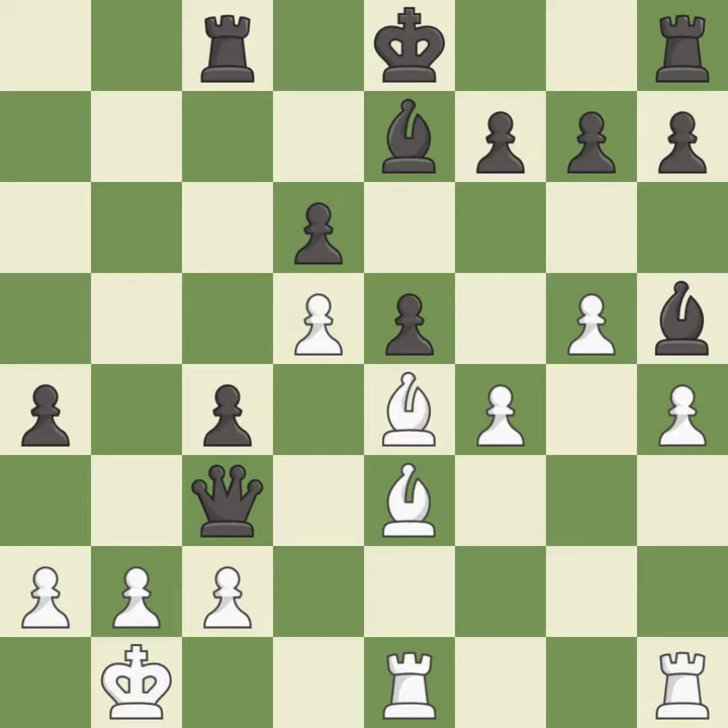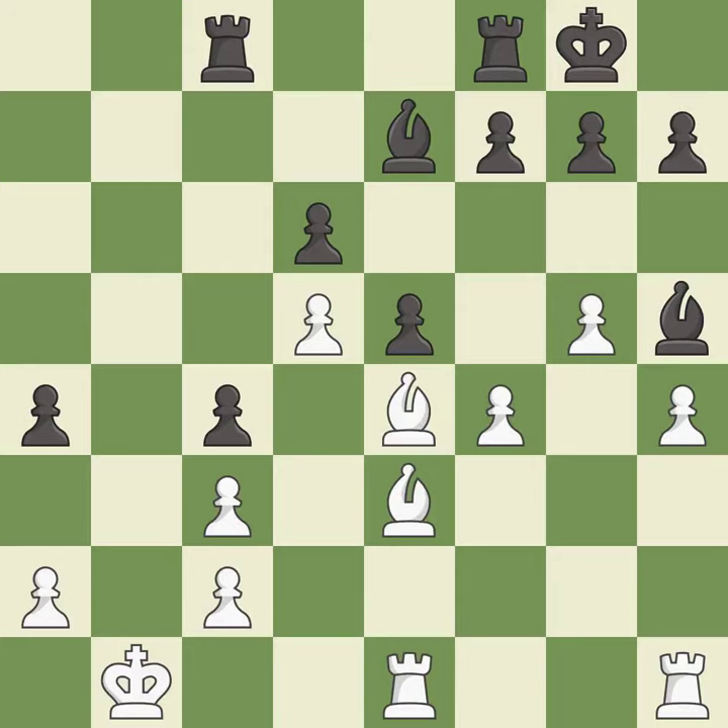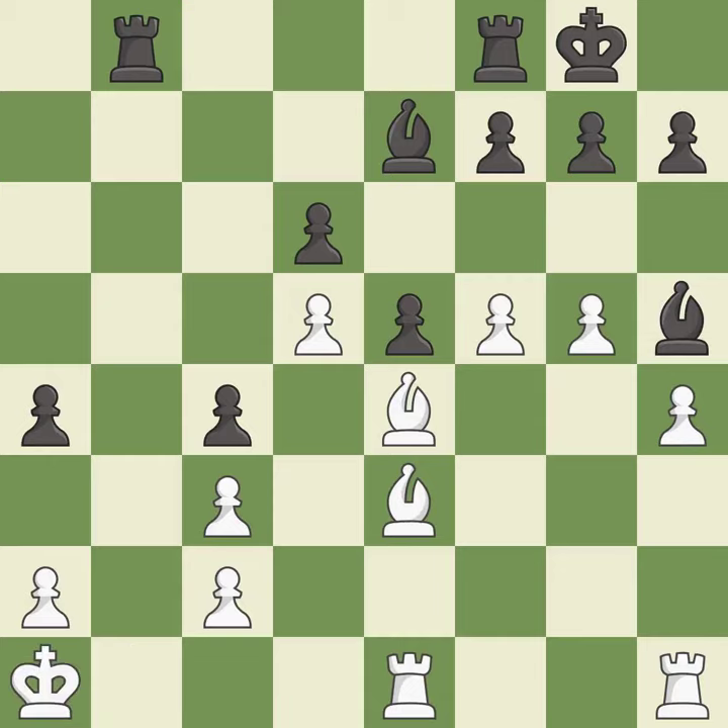The only move that works here is best. A recapture follows — best. Connecting the rooks helps them coordinate together in the future. A move threatens to kick a bishop — best. The game was close to equal, but now black has the advantage — a mistake with only one good response available. This steps away from the checking rook — good. The bishop moves to a better location, controlling more squares — best. The rooks can see each other now, providing mutual defense — best.